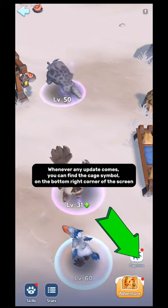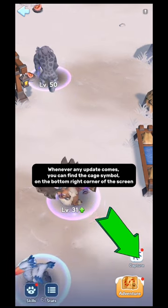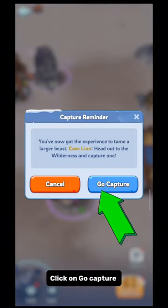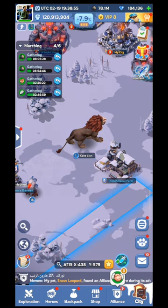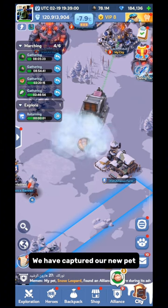Whenever any update comes, you can find the cage symbol on the bottom right corner of the screen. Let's catch the pet and tame it. Our new pet is Cave Lion. Click on Go Capture. We have captured our new pet.